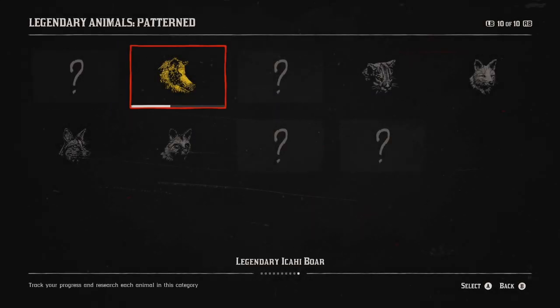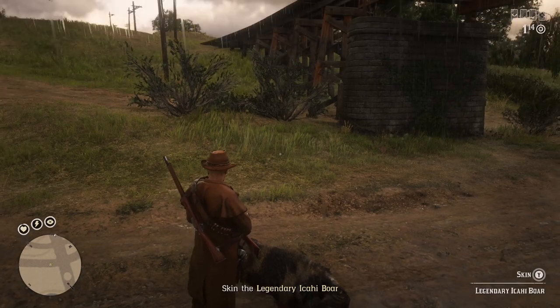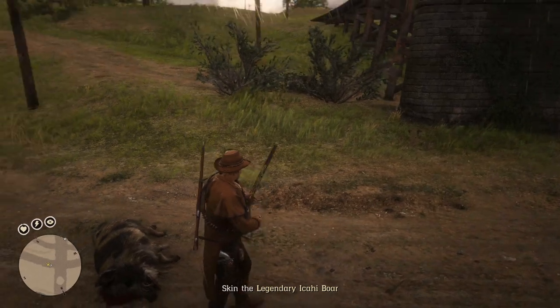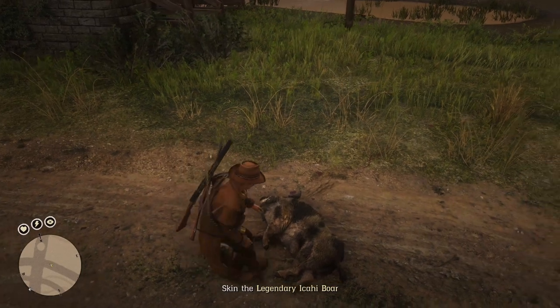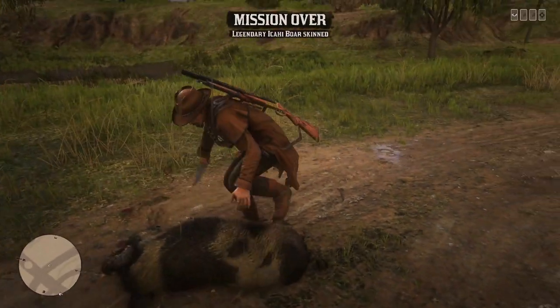Let's check out the stats on this guy — it'll open up the ability to look at the things to do to complete the progress for it, a little description and a picture as well. Now that we've killed it, there's only one thing left to do and that is to skin it, because we cannot take this one on the horse — the carcass is too big. So we'll skin it and that will end the mission.